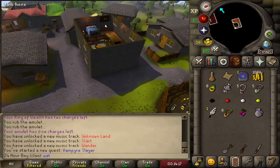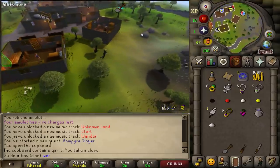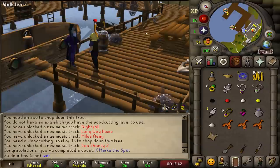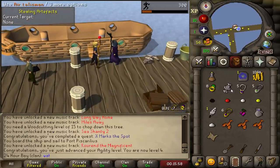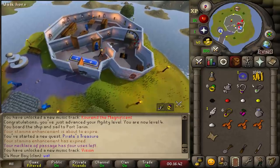While I'm here I'm gonna start Vampire Slayer and grab the garlic from the cupboard. Stamina potions are expensive but one sip lets me run unlimited for about two minutes. X Marks the Spot is completed and I'm using this antique lamp on Agility since run energy is a problem.